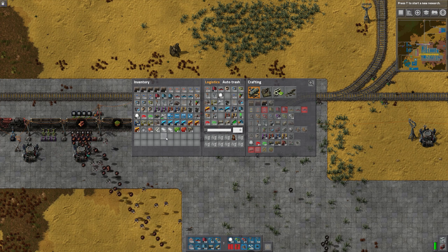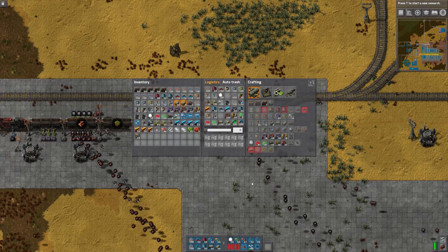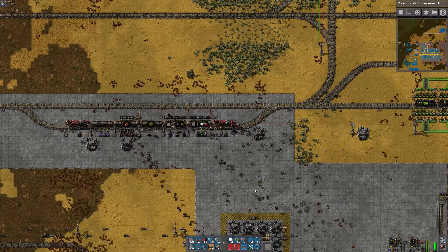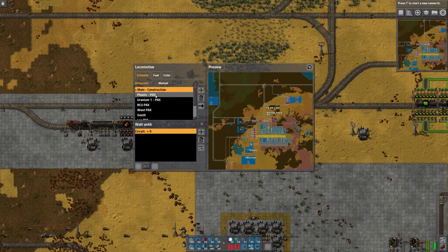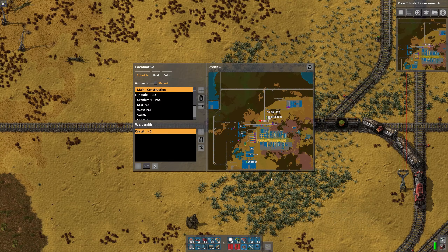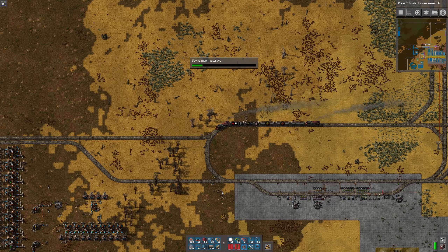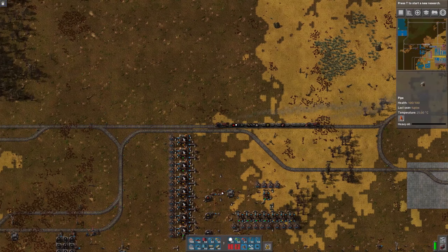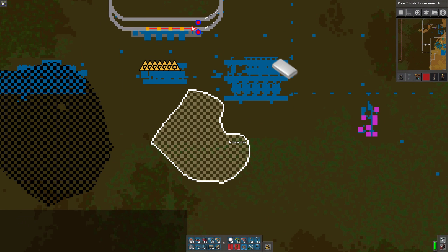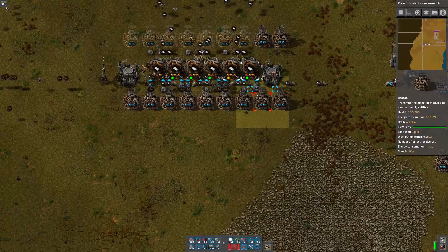Looks like I've got my beacons. Wait till I get refilled on pipes. Those are modules — no, I don't need those, I'm good. So let's go and finish setting up those beacons, and we'll have a fully functioning plastic outpost — well, it's already fully functioning but it'll be even more so.